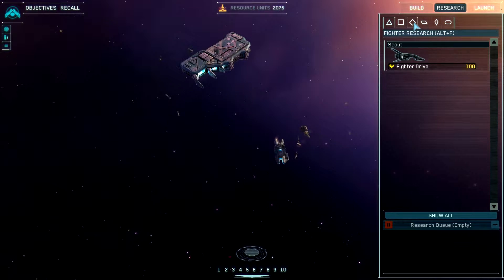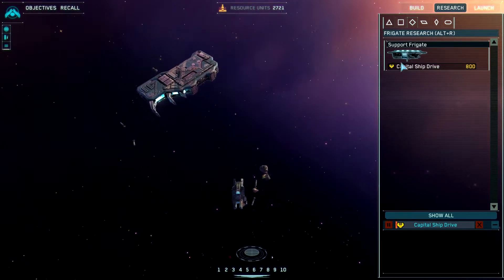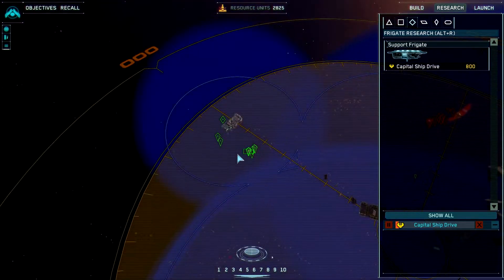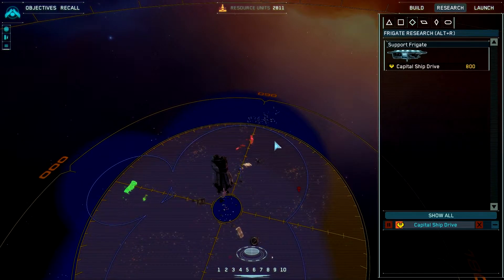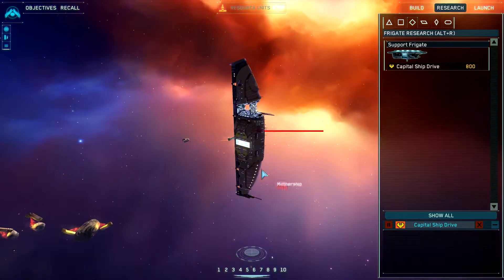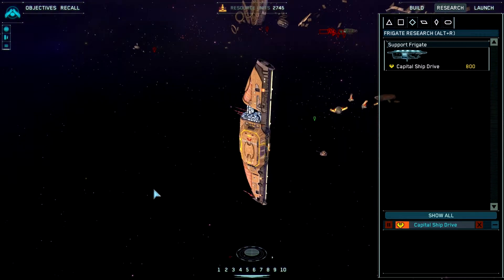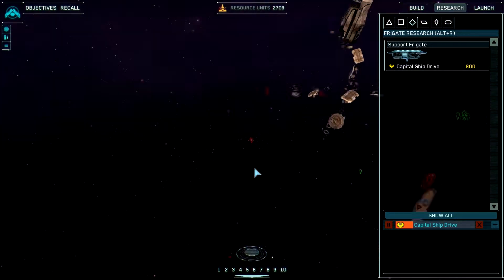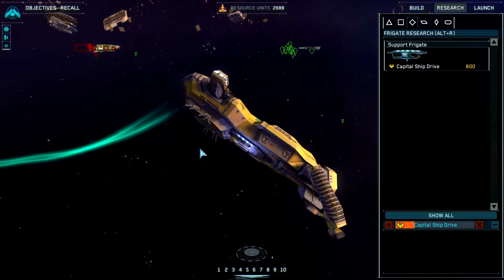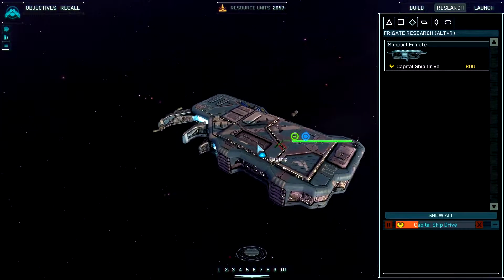Do I have my research ship yet? Yes I think I do. So let's get Capital Ship Drive started up, because I want to get some heavier ships out. What have we got over there? It's a banana ship — that's Homeworld 1, that's Kushan, my initial counterparts. And I think I see a resource collector from the Higarans, the other Homeworld 2 race. So that means I've got one of each — that's excellent.